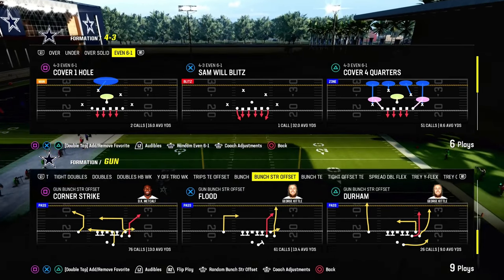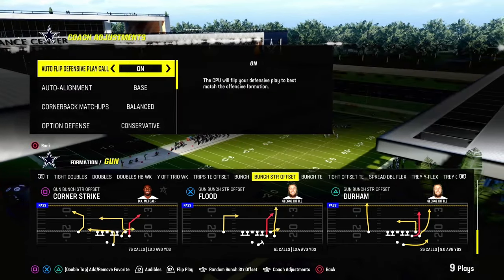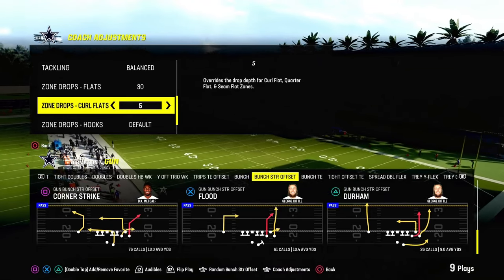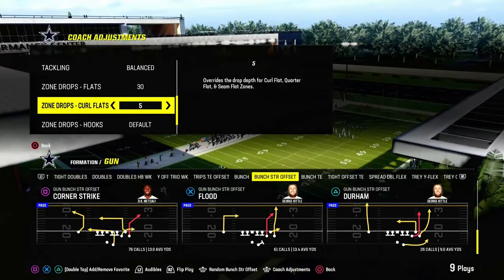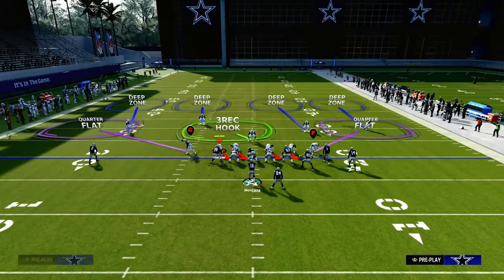Now what most people are doing post-patch — because blitzing is really not that effective — is they are going to a double Mabel style of coverage. What that basically means is we're going to try to double flat the sideline, where we utilize a cloud flat to stop a corner route, a curl flat to stop a flat route, and then a deep zone over the top to stop the clear out route. So we're going to have flats on 30, curl flats on 5, and we're going to do this out of the 4-3 Even 6-1, which is kind of the most meta way that people are doing this.